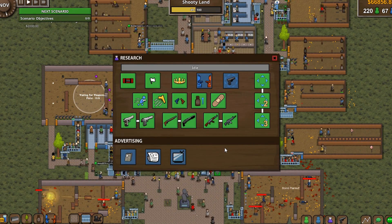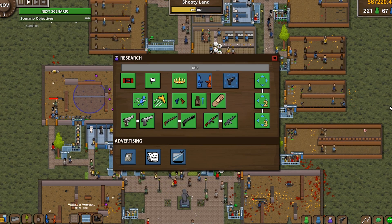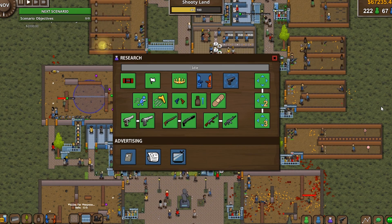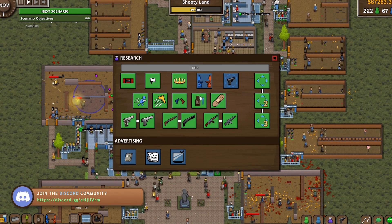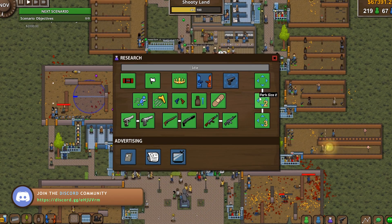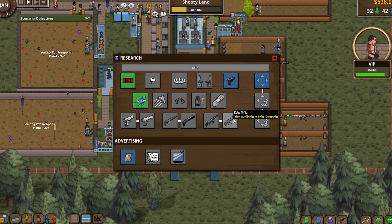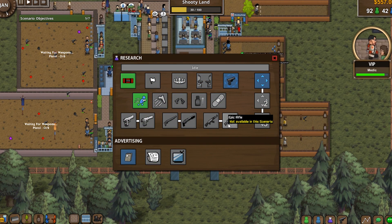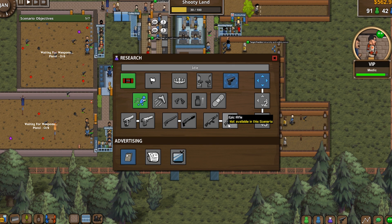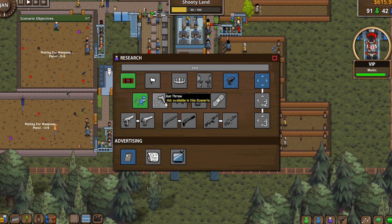Another new window is the new research window. This one is much better, much more clear compared to the old version. The buttons are bigger, the icons are more easily seen, and you can easily see which ones have already been unlocked and which ones need to be unlocked. The tooltips also help clarify the reason why, for example, a research is locked or not available in this scenario. So you can see that the research progression is tied to the scenario progression.